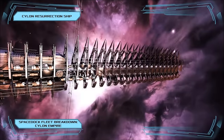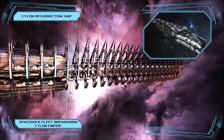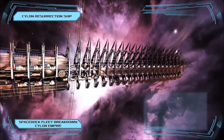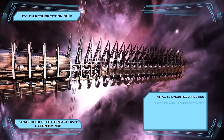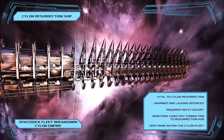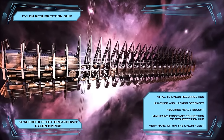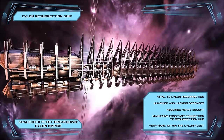In the support role, the Cylons employ only two vessels: a modular freighter for cargo and passenger transportation, and the rare but crucial Resurrection ships. Resurrection ships maintain a constant connection to the Resurrection Hub and carry all of the necessary hardware to support the transfer of Cylon consciousness into new humanoid bodies, making the vessel a critical asset to the Cylon fleet.